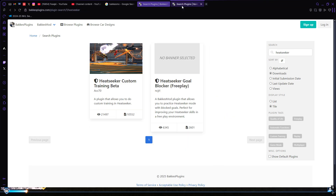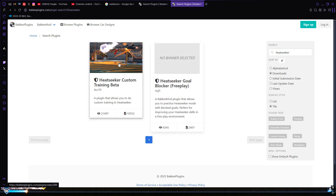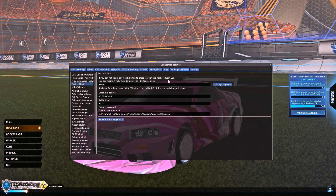After that, you go to Search Plugin again and search Heatseeker — it's this right here. This is obviously what you'll need for Heatseeker and how to set up everything. Once you do all that, go to Rocket League. If you have BakkesMod, you know F2 is how you open it. Then you've got all these tabs up here — go to Plugins right here.